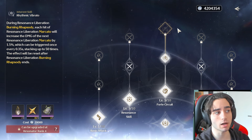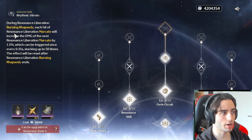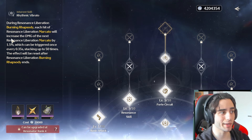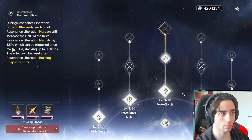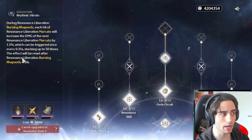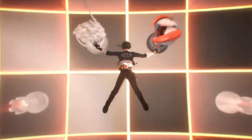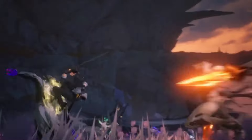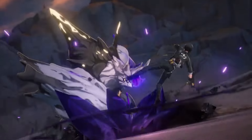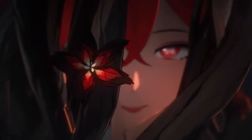During his Resonance Liberation Burning Rhapsody, each hit of the Resonance Liberation Marcato increases the damage of the next Marcato by 1.5%, triggered once every 0.35 seconds, stacking up to 50 times. This effect resets after Burning Rhapsody ends. This is an extremely strong talent to unlock in the skill tree — every time you deal damage, the next hit does more, so you rapidly stack up damage. When your main DPS is on the field, you just skyrocket the damage.